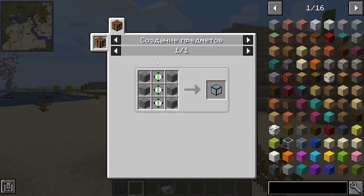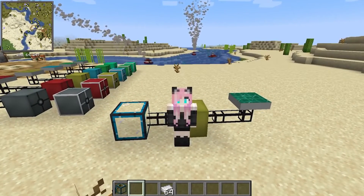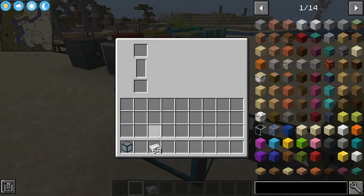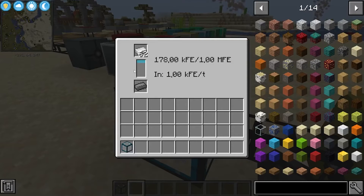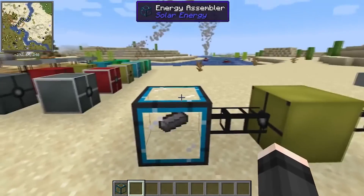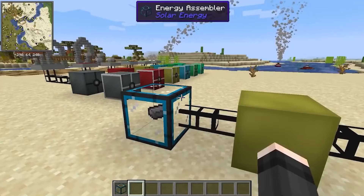An energy collector is needed to create lead ingots and energy cores. Its crafting is simple: you will need six stones and three basic energy cores. Having installed such a collector, you need to connect it to an energy source. Now we can manufacture advanced energy cores and lead. To get lead, go into the device interface with the right mouse button and put an iron ingot in the upper slot. The process will start, and as soon as the blue strip is completely filled, the iron will turn into lead. The speed of the device depends on the amount of energy transferred to it, so if you want it to work faster, connect the collector to powerful batteries or a solar generator.